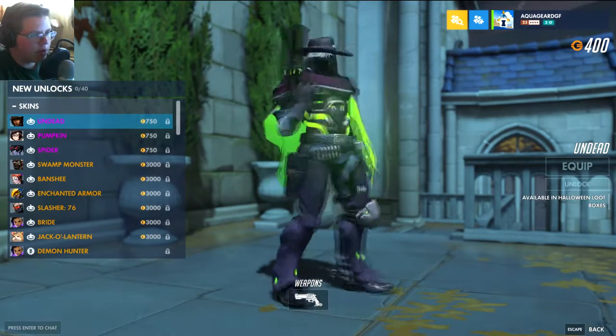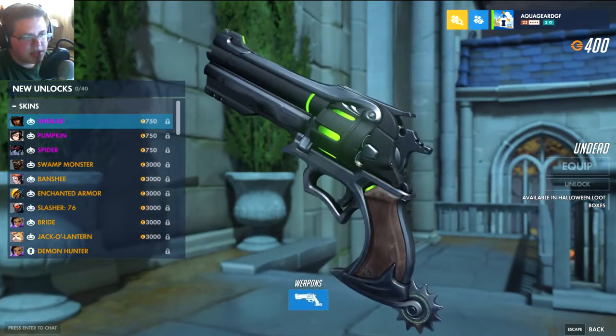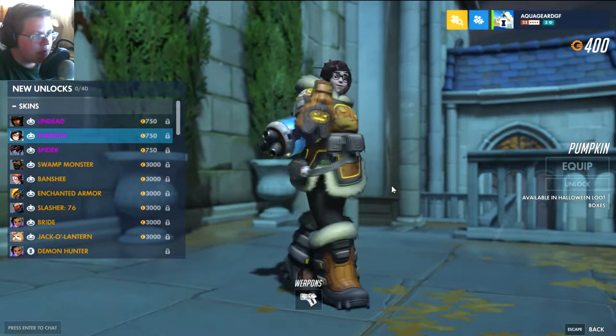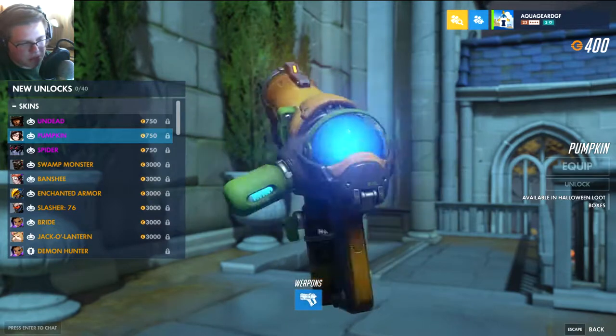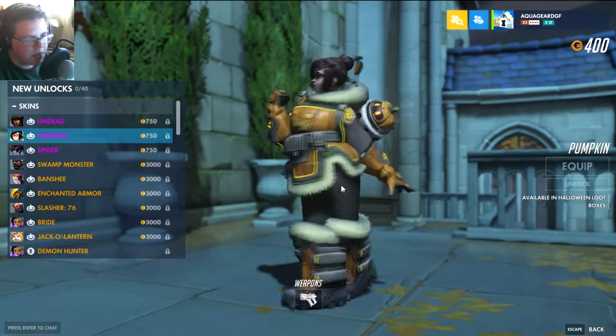McCree's Undead skin — not amazing. I wish his gun had like little skulls or something cool, but it doesn't look like it. Pumpkin Mei — let's take a look at the gun. Okay, a little bit orange. Again, not a very fantastic gun, but these are epics so obviously they're not supposed to be very different.